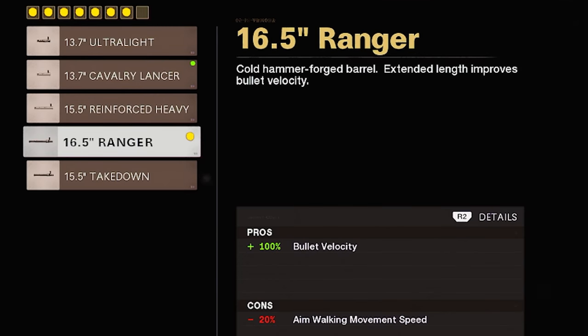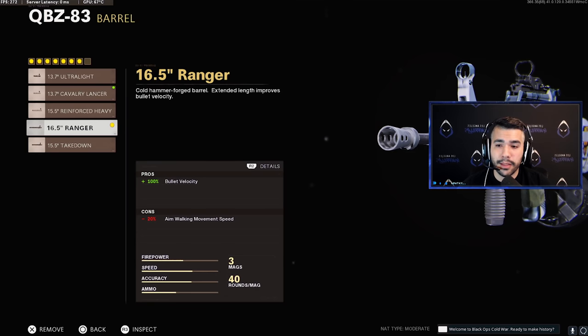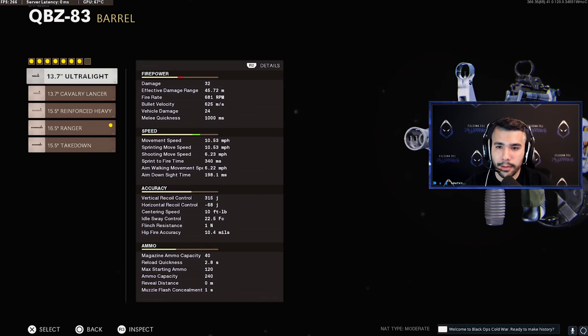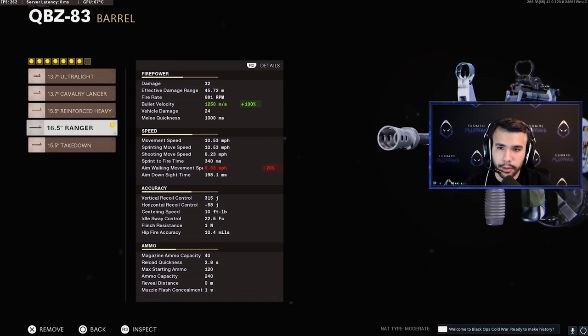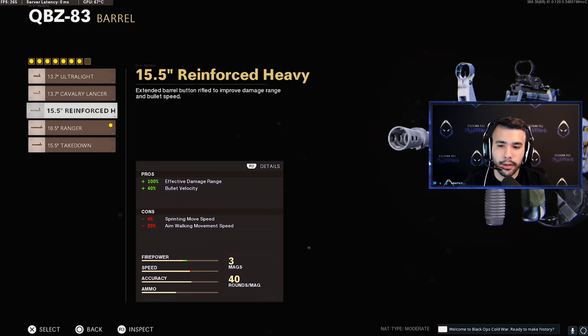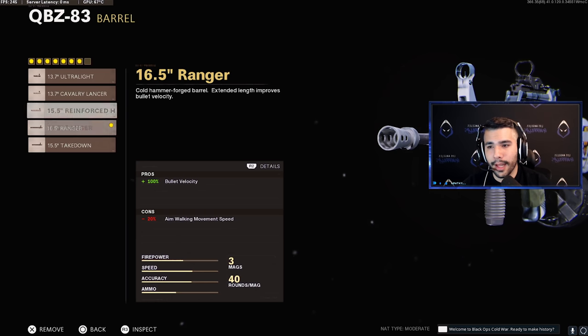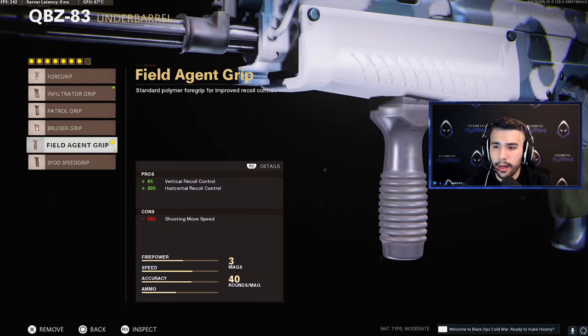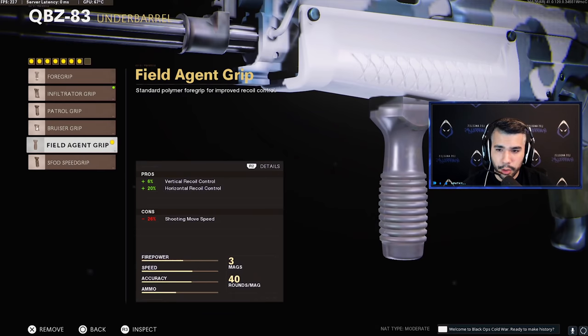For the barrel we got the Ranger — 100% bullet velocity, just one of the best attachments on an assault rifle. The bullet velocity goes all the way up to 1250 from a base of 625, so it doubles. Reinforced Heavy is also another good attachment but it's not really allowed — damage barrels are kind of banned in the league right now. So we stick with the Ranger. Steady and lasers are basically banned too.